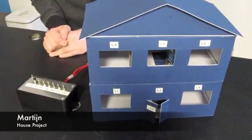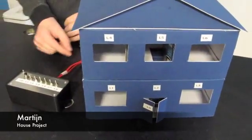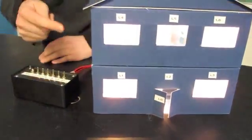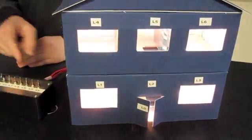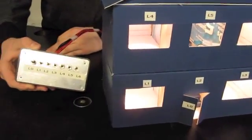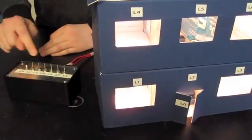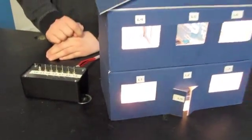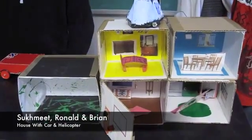My name's Martijn and this is my cardboard house. As you can see, it has six rooms with six lights, as clearly indicated by the labels. Here's the controller, which controls the lights. And if you press this button, it beeps! I am a scientist. And it beeps.